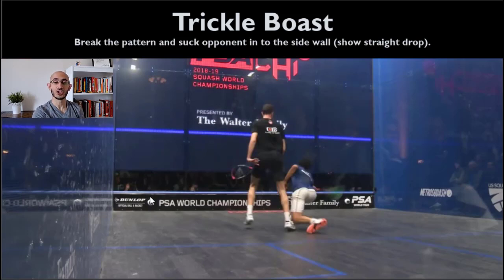What I would recommend instead: show your opponent the straight drop into the front left corner. When you've come in more from the middle of the court and shown that drop, then play the trickle boast. Your opponent will come around from the left side thinking the drop is coming, and then the ball is moving away from them into the mid court towards the right side. You want to suck your opponent in close to that side wall, play that boast, and the ball moves away from them while they're going toward the wall.